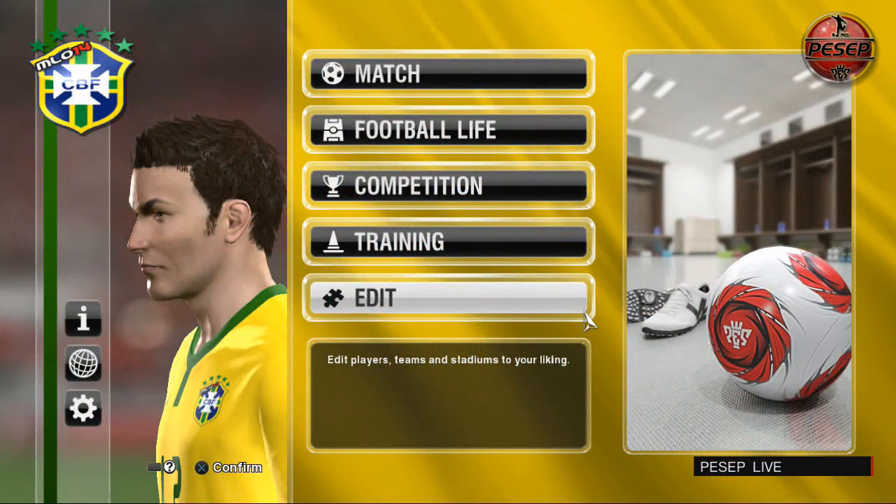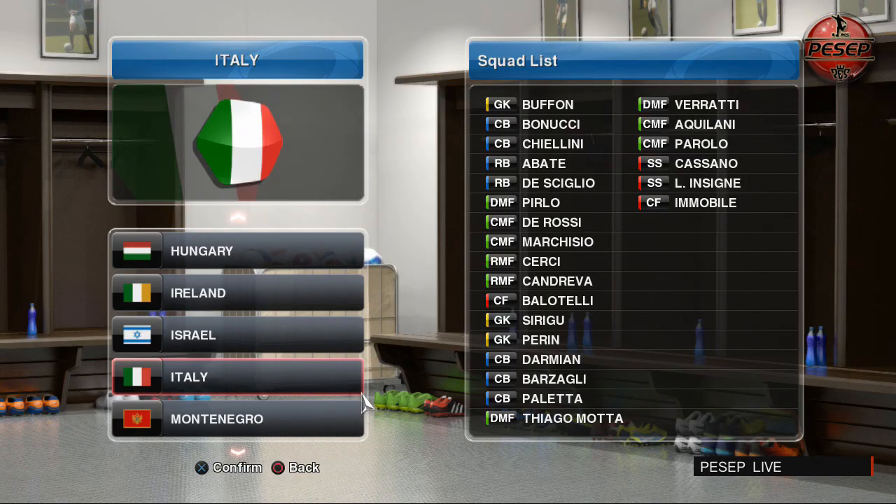Let's go ahead and quickly check out the lineup for all the World Cup qualifying national teams. First, we start with Italy. This is the latest 23-man squad for the World Cup. As we can see, El Sharao is missing, but we've added Cassano and Immobile and the whole squad has been updated.